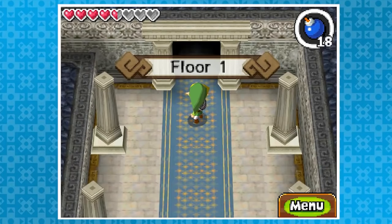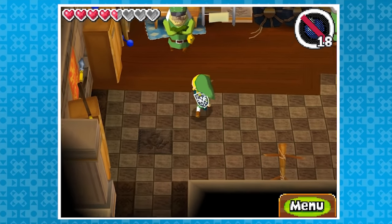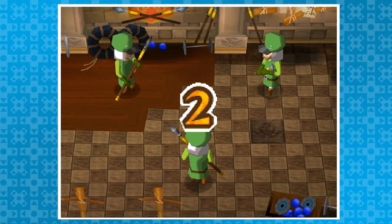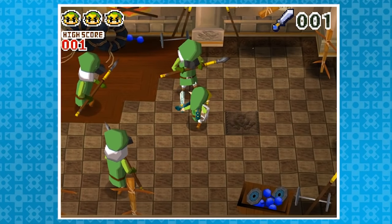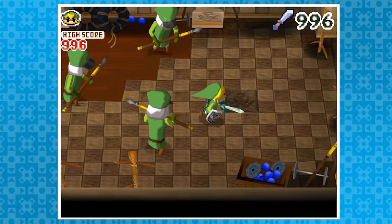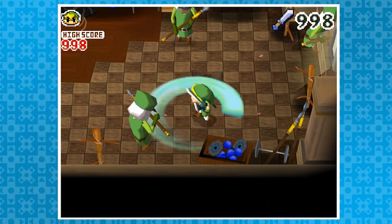If you go into Hyrule Castle, you can find a room with Captain Guard Russell. For a small price of 20 rupees, Link can train with the three guards there. The objective is to hit the guards as much as possible without getting hit three times yourself. You can get a few different rewards from this, but what we really want to do is get above 900 hits. It'll be extremely tedious, but when you finally get there, you'll be rewarded with the title of Captain.